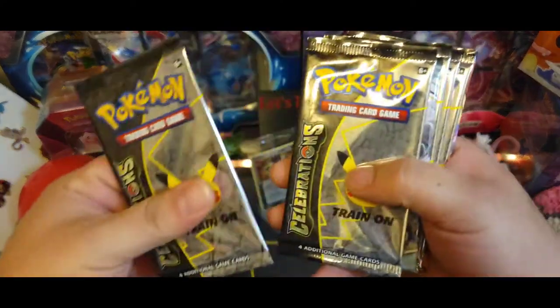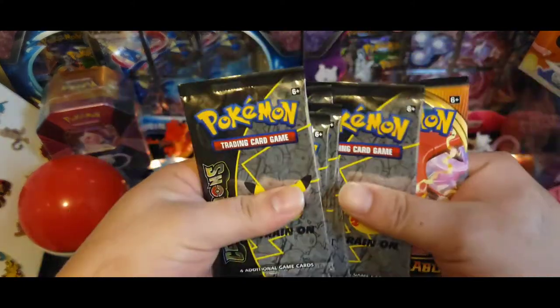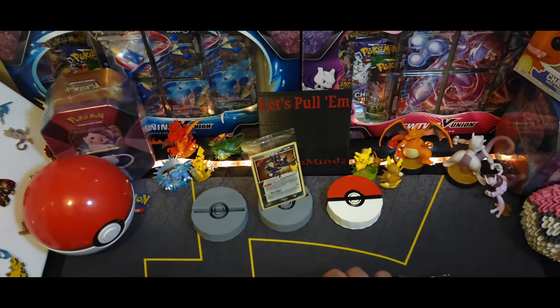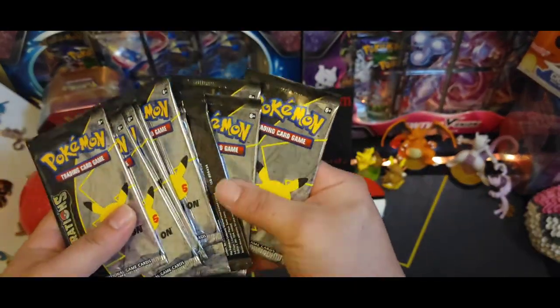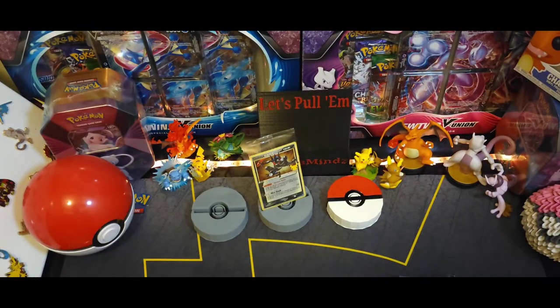Got one, two - got a Chilling Rain, tossing cards - three, four, five - Darkness Ablaze, second Darkness Ablaze, Battle Styles, Vivid Voltage. All the rest of our packs - they're like all over the place but hey. Let's start with the normal packs first and then we'll finish this box off with the Celebration packs.